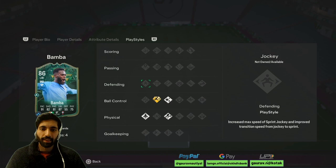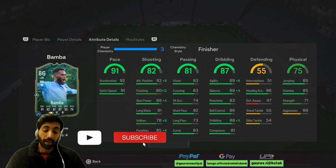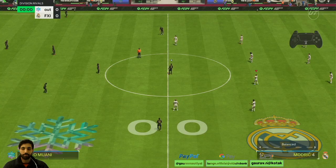Play styles he has got: Rapid Plus, Trivela, and Quick Step. This is an objective card, so let's test him out and see if he is actually good and usable or just fodder. Let's jump straight into the game and see how he performs.